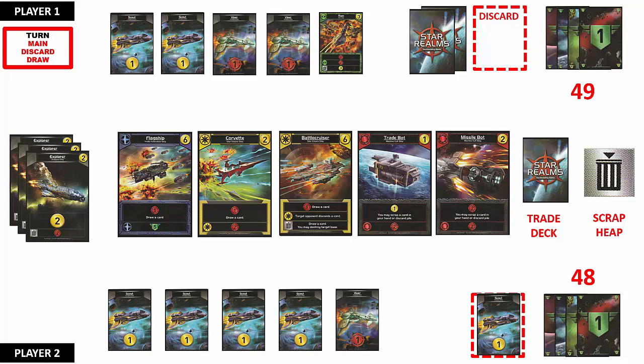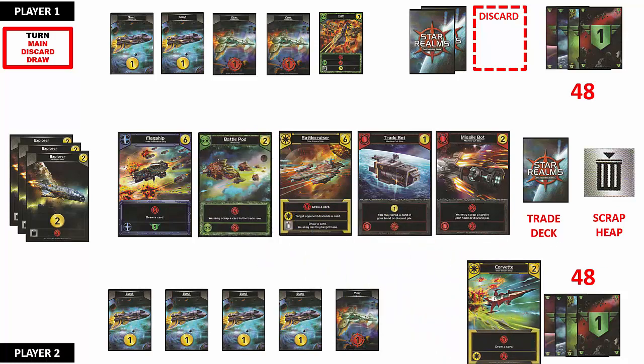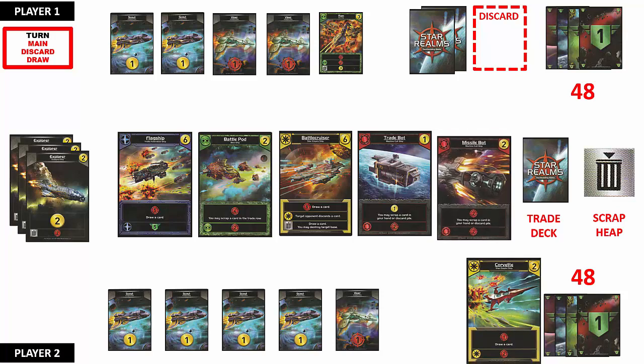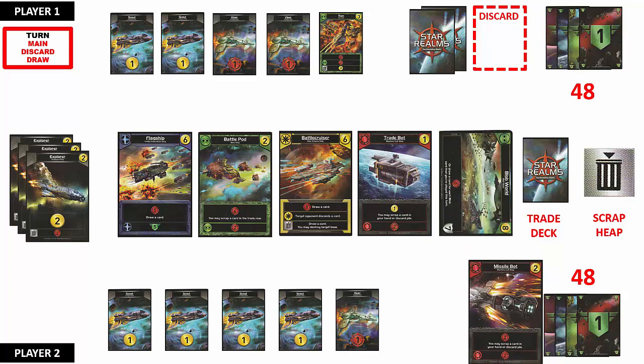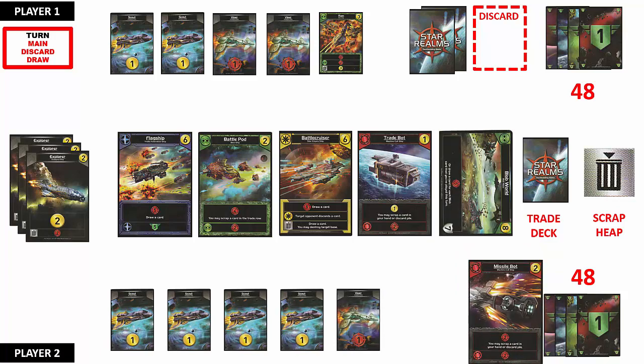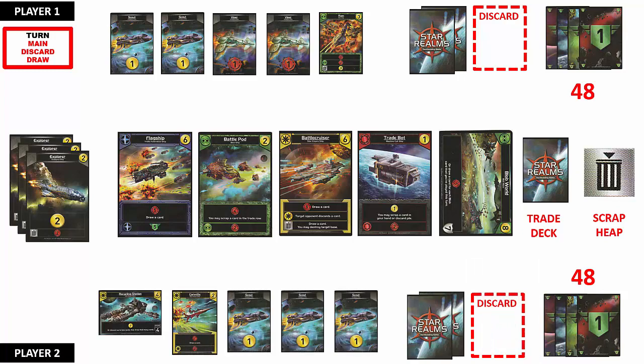Player 2 now has 4 trade points and 1 combat point. The combat point is applied and Player 1's authority points are reduced to 48. Player 2 then uses 2 of the 4 available trade points to purchase the Corvette spaceship and places it on their discard pile. The card is then replaced from the trade deck. Player 2 then uses the last 2 trade points to purchase the Missile Bot and places it on the discard pile while replacing it from the trade deck. Since there are no more cards to play, the hand is placed on the discard pile. Since Player 2 has no more cards in their draw deck, they shuffle the discarded cards and draw 5 cards to end their turn.